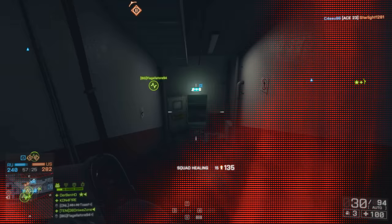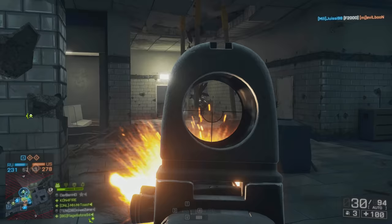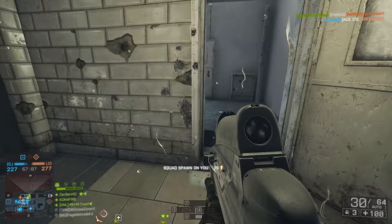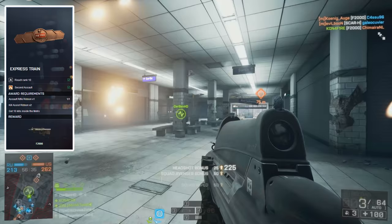The next weapon to unlock is the elusive F2000, which comes with its own exclusive 1.6 magnification sight. This weapon is fantastic in close quarters and looks pretty cool, but it won't serve you well at medium or longer ranges — stick to tight infantry maps if you want to use it effectively. To unlock it you've got to get the Express Train assignment.